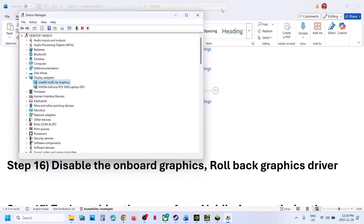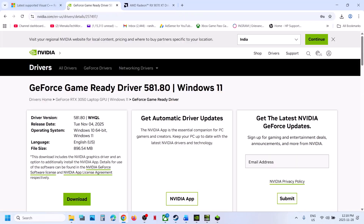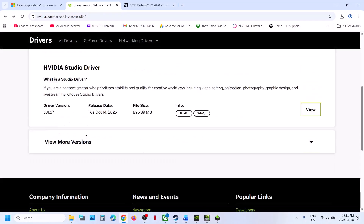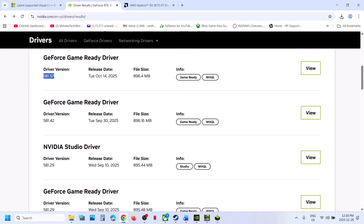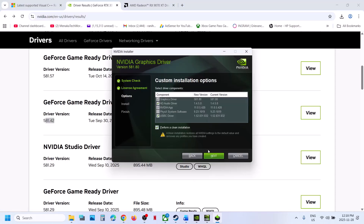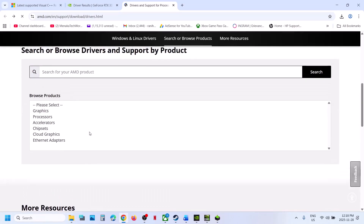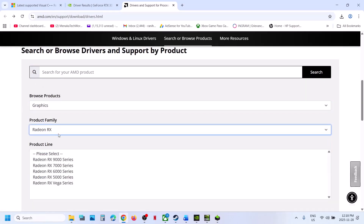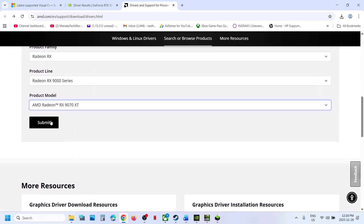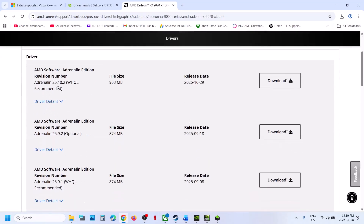The next step is to roll back the graphics card driver. If the latest driver is not working, go to the Nvidia website, select your graphics card and operating system, scroll down, and click on View More Versions to try an older driver. Download and install it, but make sure to check 'Perform a clean installation' when installing. Restart your computer and check. For AMD card users, select your graphics card, click on Previous Versions, select your operating system, try an older version, download and install it, then restart and check.